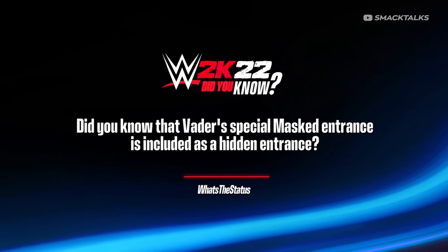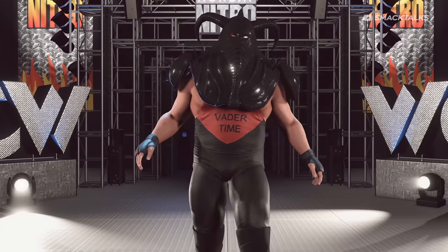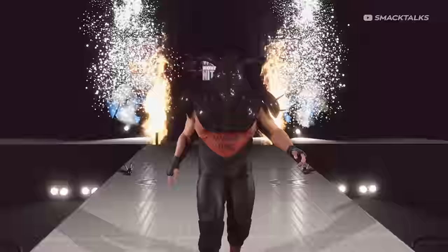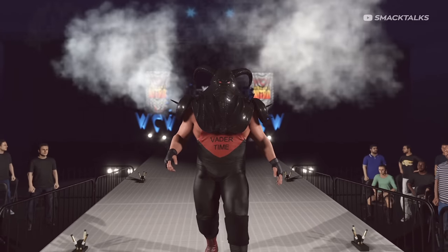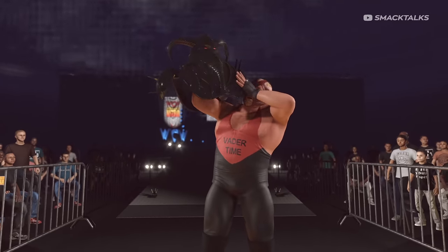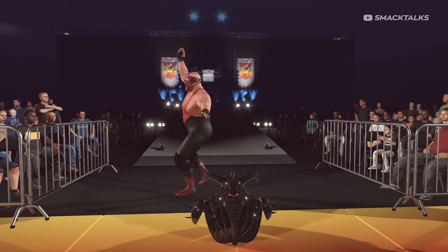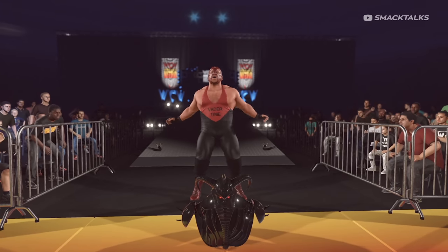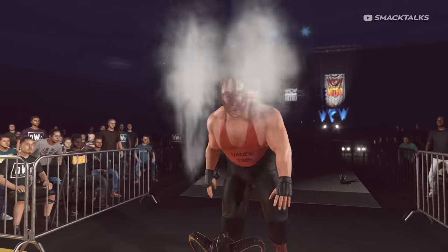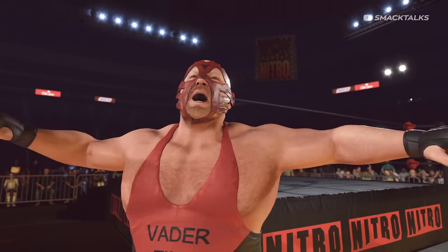Did you know that Vader's special masked entrance is included as a hidden entrance? Found by WWE games modder 'What's the Status?', Vader's special masked entrance can still be found within the game files despite no longer being available for selection. The entrance features his classic ring introduction: 'The title of the Rocky Mountains — weighing in at 450 pounds, Vader!' For players wanting to use this entrance, you can download a special version of Vader from Community Creations by searching for the hashtag Statustemp226, which already comes with the entrance pre-assigned.